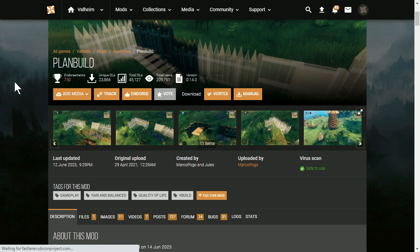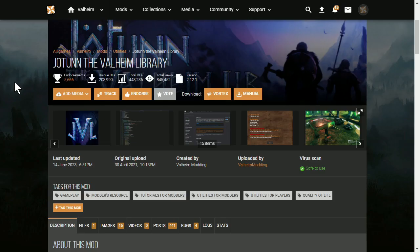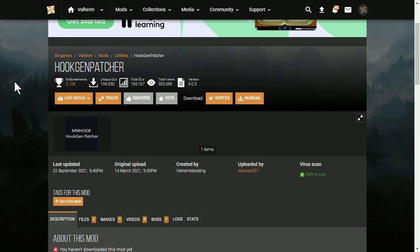To save entire buildings all at once, you'll need to use the plan build mod. There's also another mod you can use called Build Share, but I'm going to focus on plan build. In addition to plan build, you'll need the Bepinex mod and you'll need Jotun and Hook Gen Patcher.